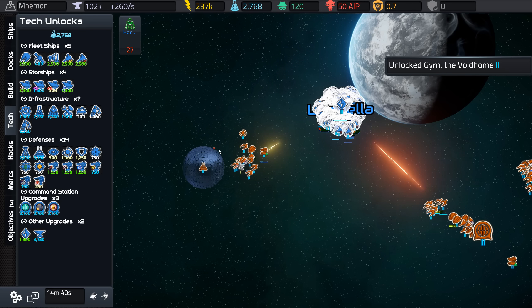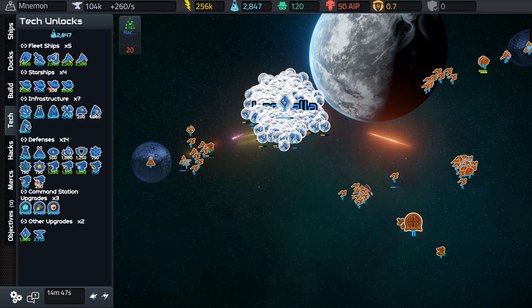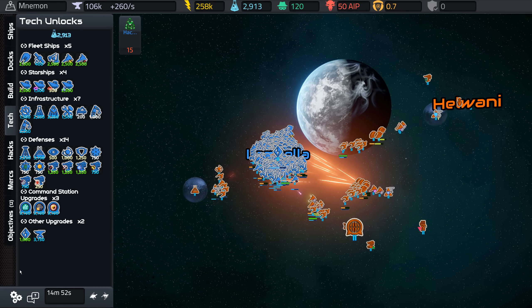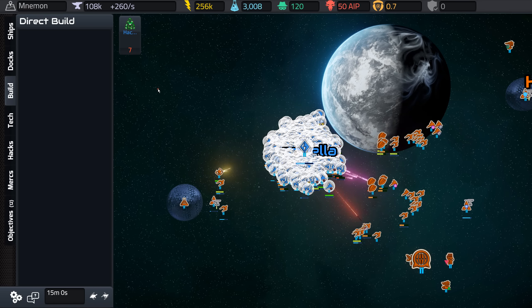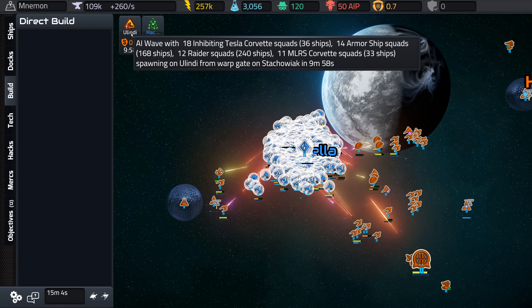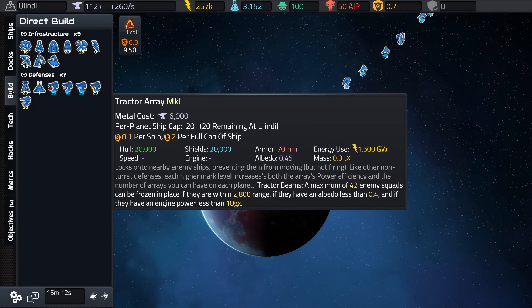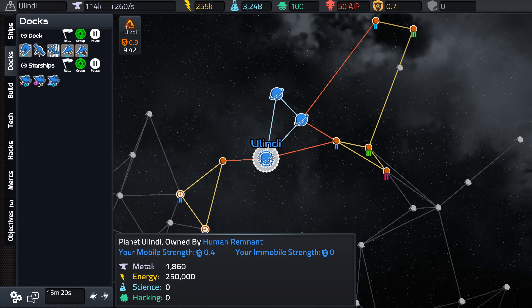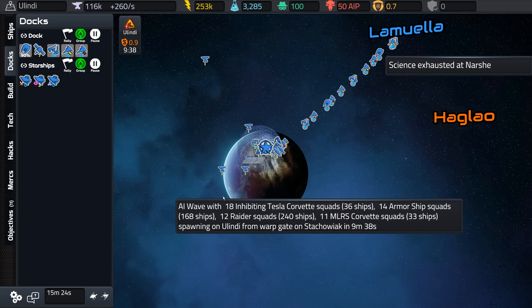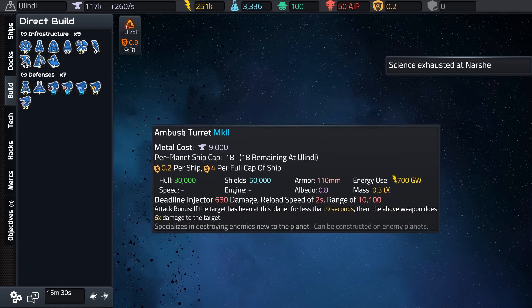Should still be in pretty good shape. What's the enemy strength? 22 to 9 is not a huge deal. And there they come — they're going to start attacking my systems. But at least it gives you a warning. Where is that? My home planet — where are they coming from? It's only 0.9 strength, so I can probably just build a bunch of turrets around there and it should be fine.